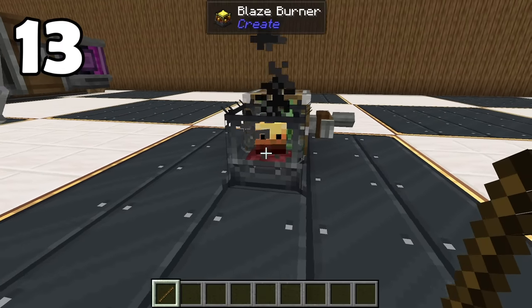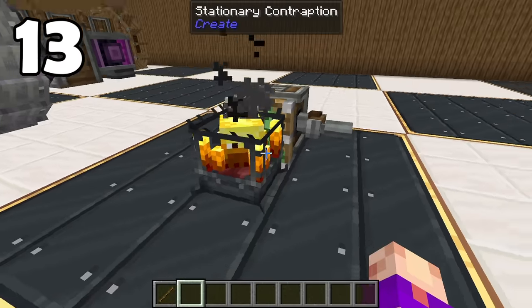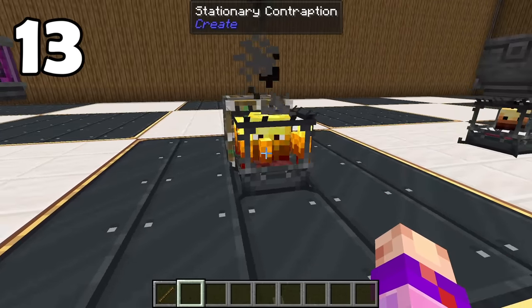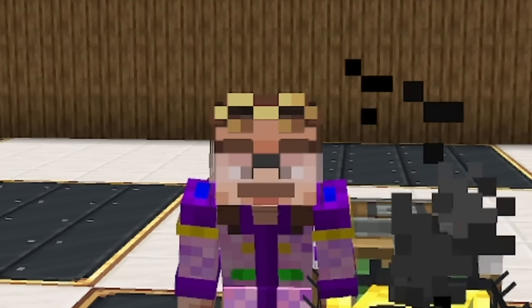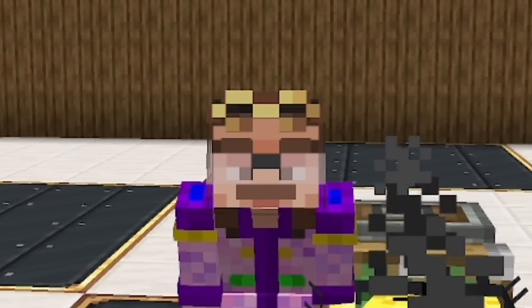You can actually fake a blaze burner by feeding it, attaching it to a contraption, and then making sure that contraption can't place it. The blaze burner will appear to burn pretty much indefinitely and it doesn't do anything. But this is actually a useful fact in disguise because it pauses the burn timer of the blaze burner so you could extend your blaze cakes — but don't tell anyone, it's a secret.